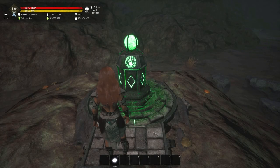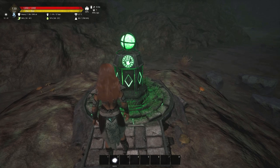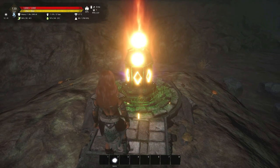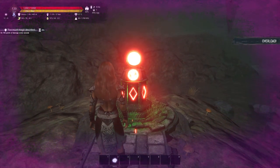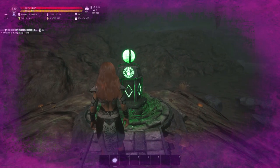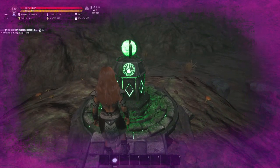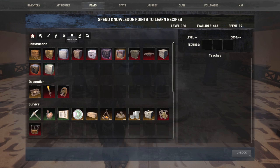What if you touch the shrine without the nature attunement or without learning ancient arts? Let me show you. As you can see it's a different animation - pretty cool actually - and now I have overload: 100 points of damage every second for 35 seconds. It doesn't matter how much vitality you have - you're dead. So here's a hint: don't touch it unless you have nature attunement and all the other prerequisites.